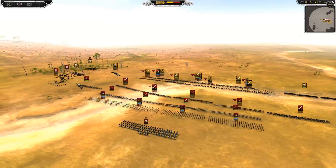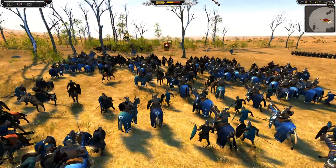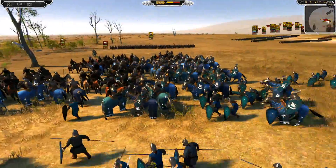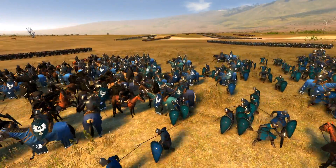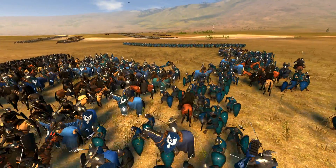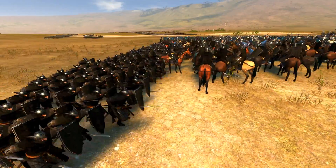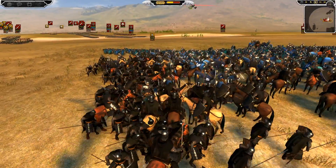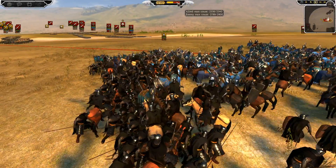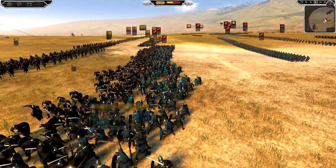If you're enjoying the content, remember to leave a like, subscribe, and a comment to show your support as we go towards the 2000 mark. You can see Dunedain knights and swan knights are already in combat, with Dol Amroth spears joining the fight, and Dunedain knights with spears also joining. I am massively outnumbered at this moment by about four to five hundred men, but the main line has also started to clash.